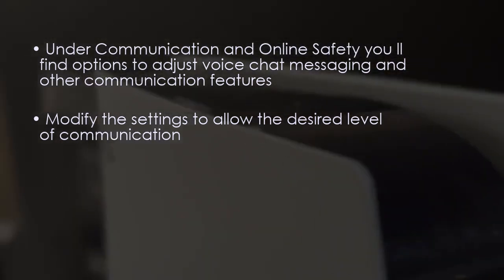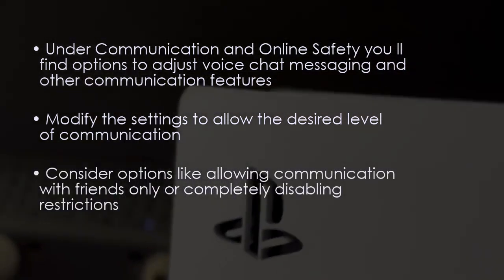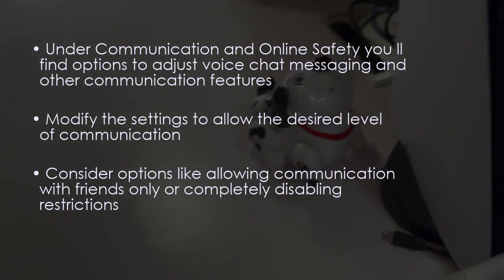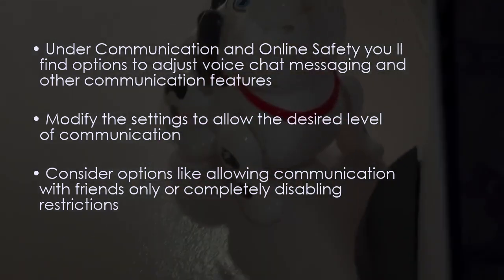Modify the setting to allow the desired level of communication. You can consider options like allowing communication with friends only, or you can choose to disable the restrictions entirely.